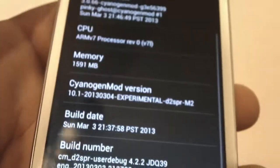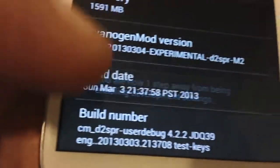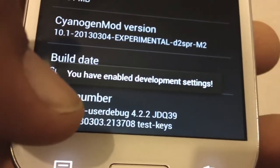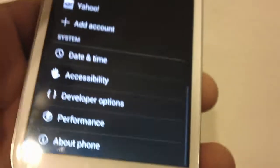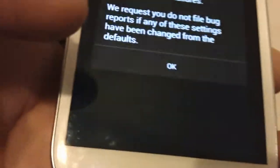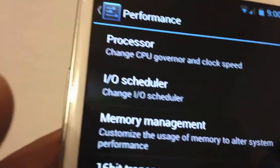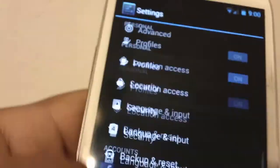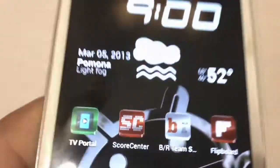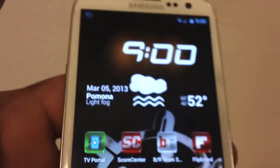This is running 4.2.2 and everything seems to be working beautifully. Make sure you click on that build number — you'll have enabled development settings, so you get some extra features. That's for guys that really want to go in depth with this ROM. Everything is working — Bluetooth, everything is working on this ROM. Everything seems to be working fine.